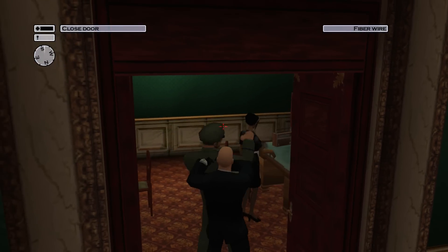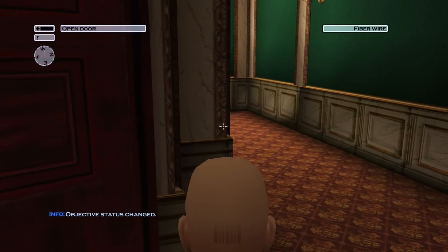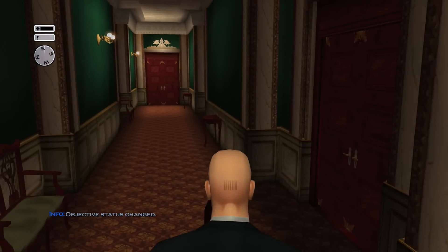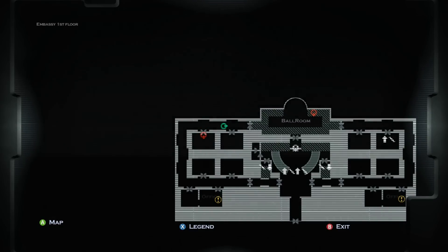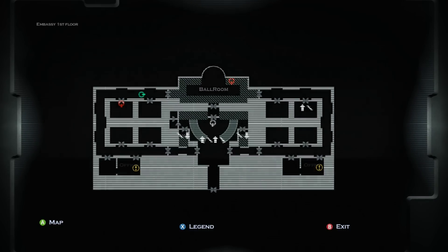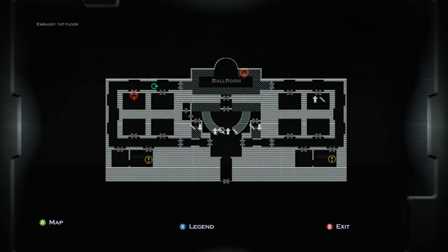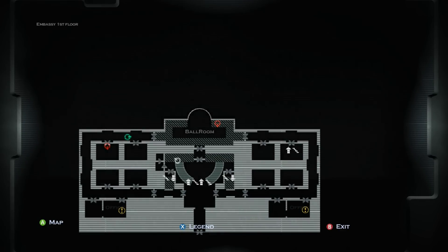Don't worry about the maid. If you're silent, she won't do anything. However, if you go up there and you're not silent, she will alert others. Right now we're just waiting to find out where the white dot is going. Since we don't have any non-lethal tools — no anesthesia or anything like that — we're just waiting around until the general and the Spetsnaz meet up.